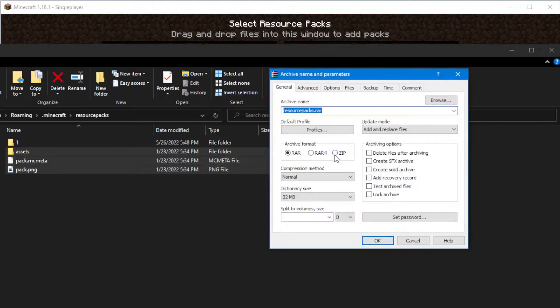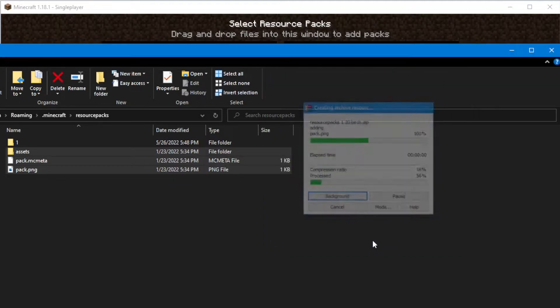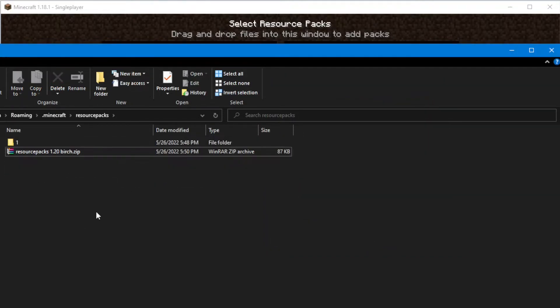Now we can delete the old one and again archive it the same way. It's very important to be a zip file. I name it resource pack 1.20 birch, press OK. I will delete those three files and here is the resource pack.